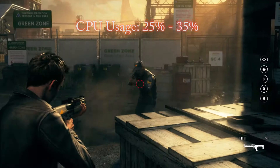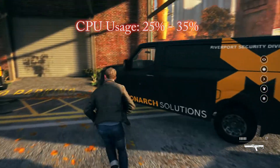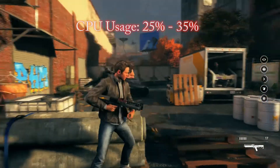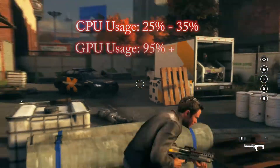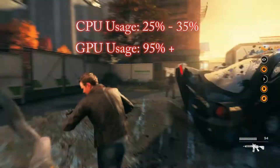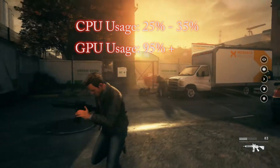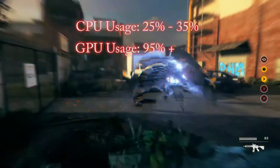I've got some statistics here for you. My CPU usage when playing the game was anywhere between 25% to 35%, which is actually pretty good. Occasionally it did spike to about 60%, but nothing to worry about — your CPU usage will vary. The GPU usage for my Titan X was running at about 95% and above. I never saw it drop below 95%, and the majority of the time it was running at about 97% to 98%, which is really, really good — optimized extremely well for the one card.